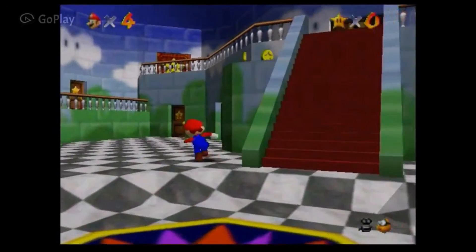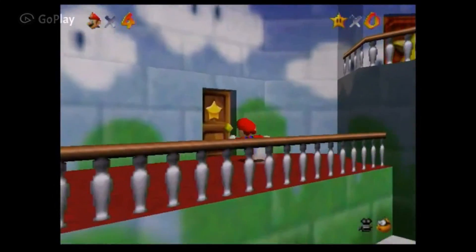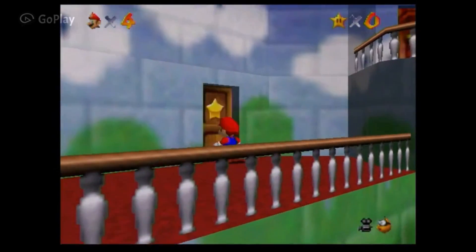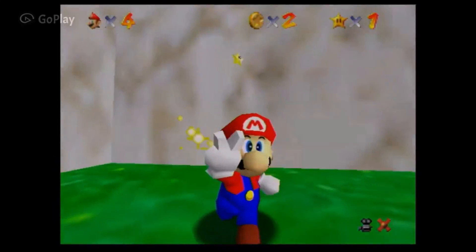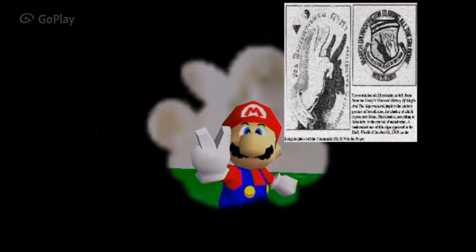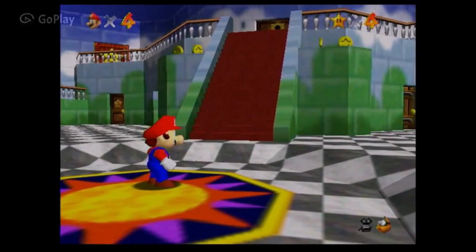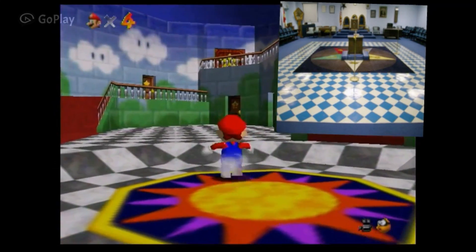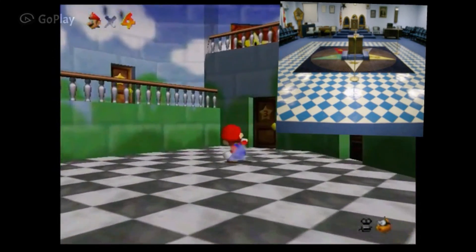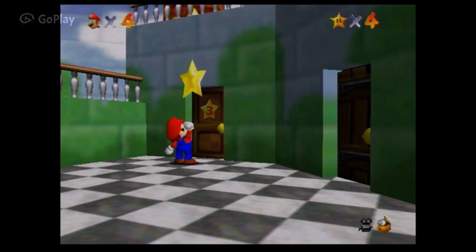As you see with the checkerboard Masonic floor — this is all the way through this game because it's a satanic game, full of Illuminati occult symbolism. You see the V sign, the false peace sign, the Freemason black and white yin yang, which simulates black and white darkness. Notice how the floor looks like a sun — that's sun worship, pagan.